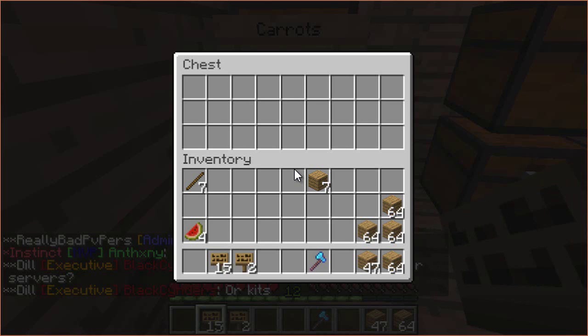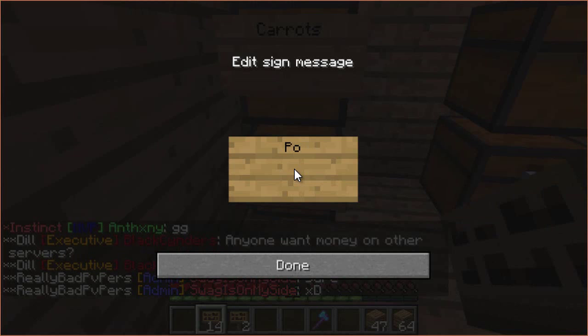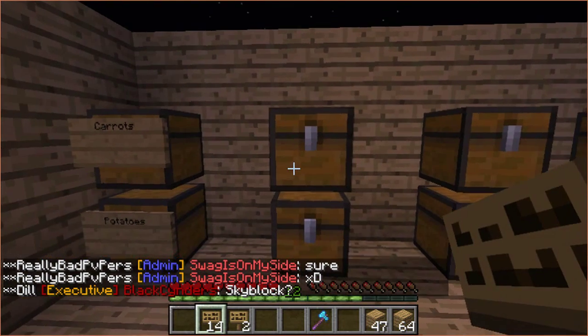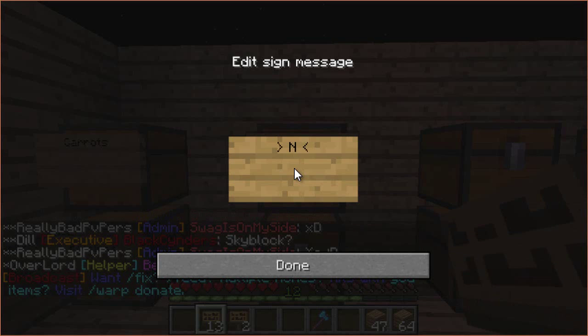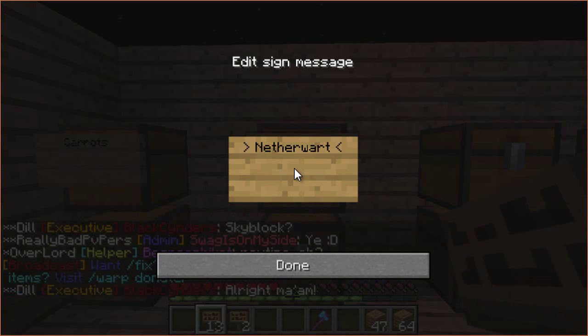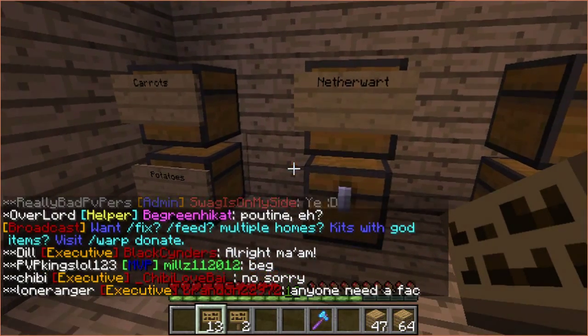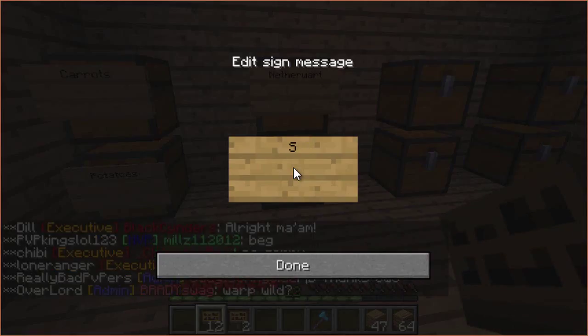Let's label this one carrots. And then this one — oh my gosh, I keep forgetting. Potatoes. I don't know how to spell potatoes. I think that's it. Netherwort. Carrots, potatoes, netherwort. Oh yeah, sugar cane. Because we can sell all this stuff, I believe.